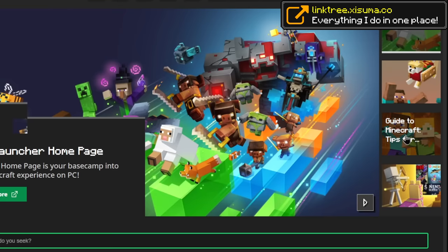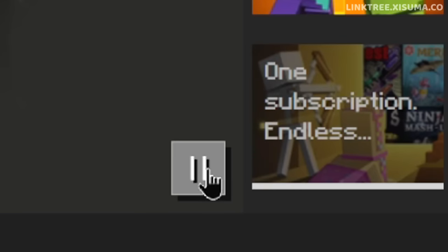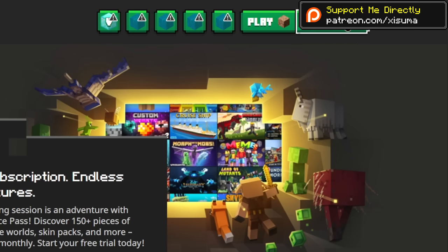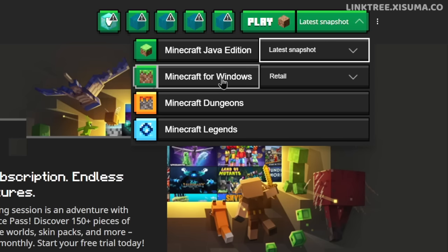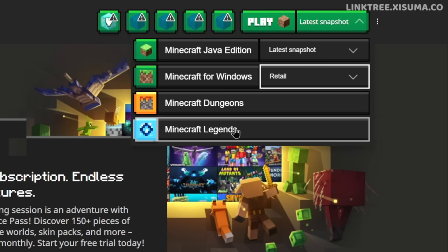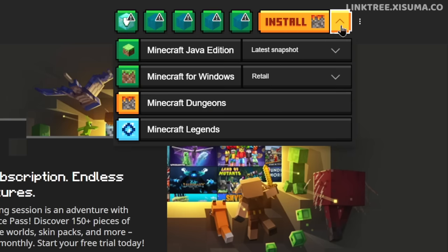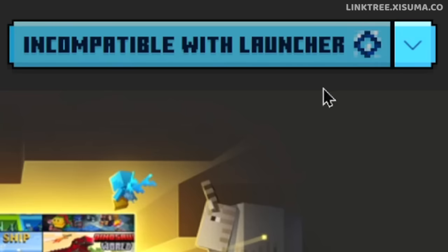This is actually one of four things that can appear on the home page, and you can select them on the right. There's also a play button that currently doesn't seem to do anything. At the top we can see the quick launch features and the ones configured previously — the ability to jump right into the game. When you click down here you can see all of your Java profiles on the side, and you can also go into different versions of Bedrock like retail and preview edition, and from here launch Minecraft Dungeons and Legends. There is also the ability to edit your quick play settings and add other ones, including shortcuts into Legends and Dungeons, though these are currently shown as incompatible with the launcher.